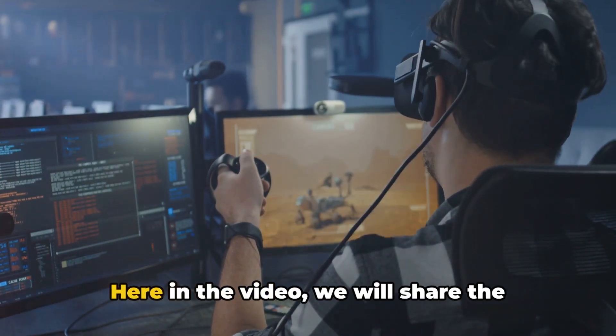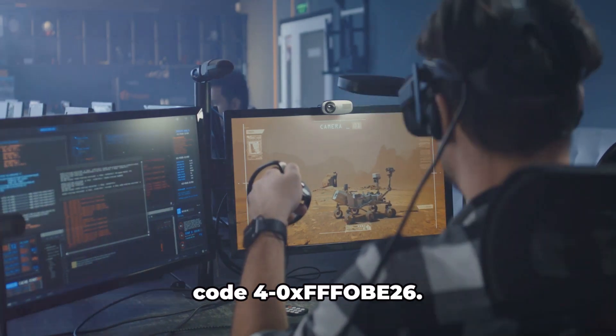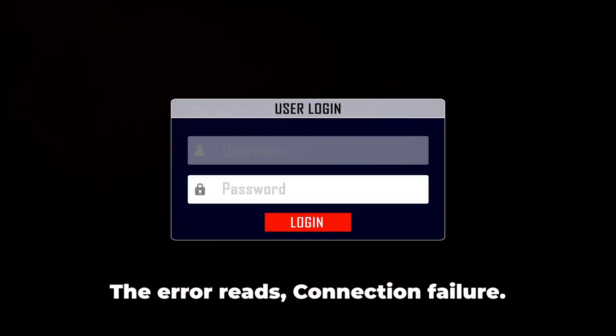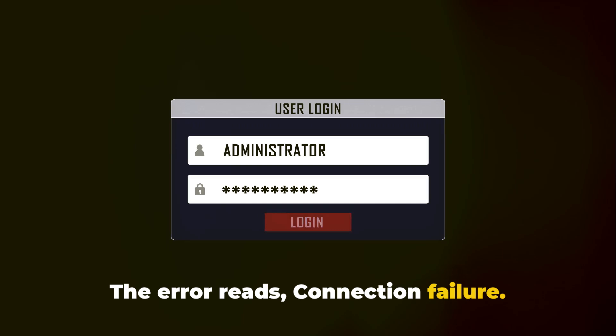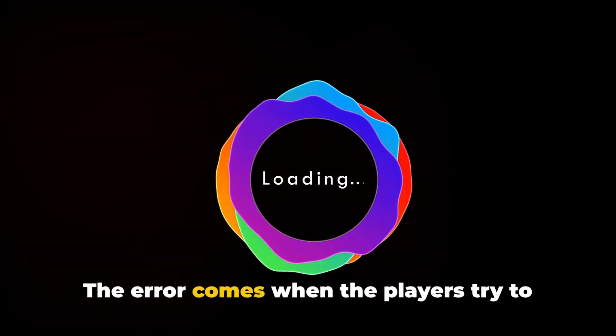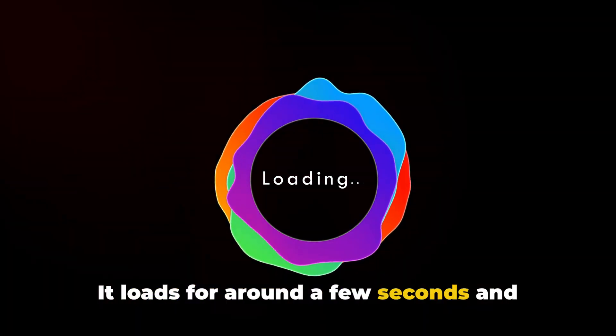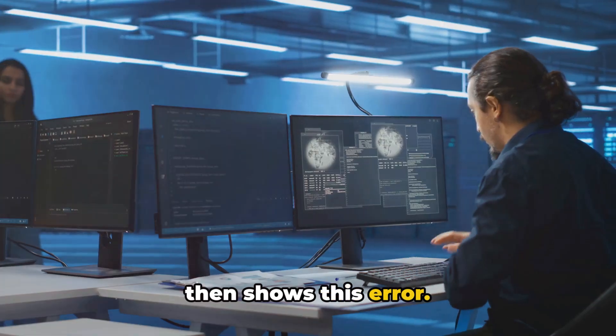Hello, I am Stuart. Here in the video we will share the details for the Rainbow Six Siege error code 40XFFFOB26. The error reads: Connection Failure — the attempt to connect to the server failed. This error comes when players try to connect to the game; it loads for around a few seconds and then shows this error.